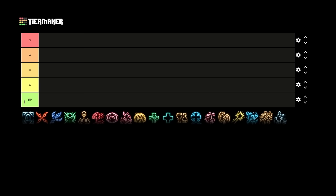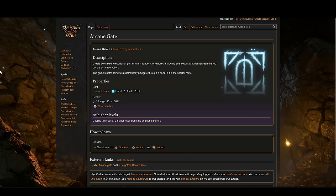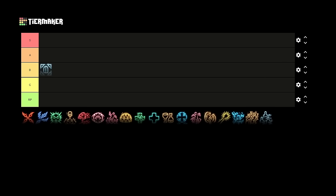Let's dive into the spells, starting with Arcane Gate. I am putting Arcane Gate into B-tier. You summon two portals within an area 18 meters from you that you can see. These portals are connected spatially and you can move between them with zero movement — click one portal and it takes you to the next. It's a very good mobility spell that can completely change the terrain of combat, since these portals last as long as you maintain concentration.